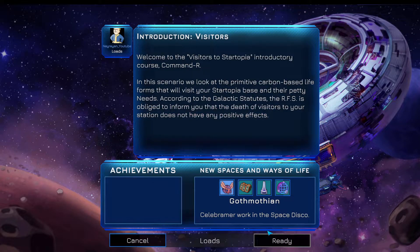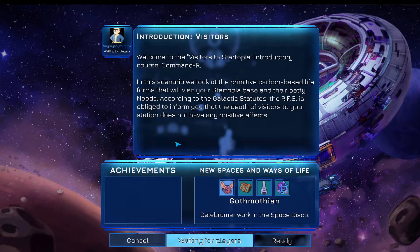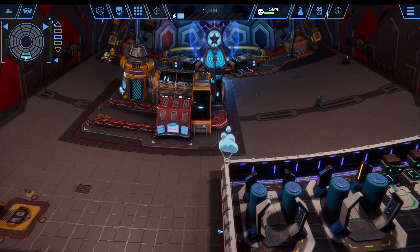I skipped most of the parts because these missions will get more and more interesting and will showcase more. [In-game]: Welcome to the Visitors to Startopia Introductory Course, Commander. In this scenario, we look at the primitive carbon-based life forms that will visit your Startopia base and their petty needs. According to the galactic statutes, the RFS is obliged to inform you that the death of visitors to your station does not have any positive effects. [Commentator]: Yeah, don't let aliens die.